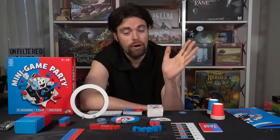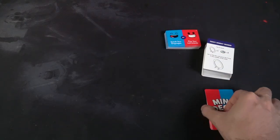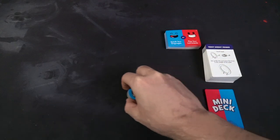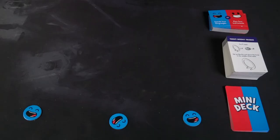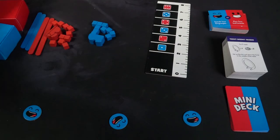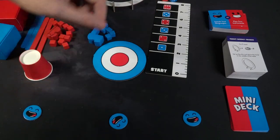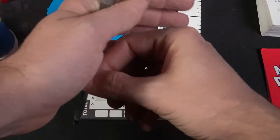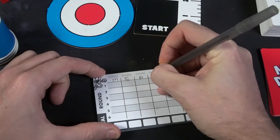Mini Game Party is very simple to set up. Take all the pieces and place them out on the table within reach of all players. Set aside an empty area on the playing field, then give everybody a token — these are called voting chips and determine who goes first. Shuffle the mini game deck, place it face up in front of all players along with the team chooser deck, and set the small mini game deck aside for now.